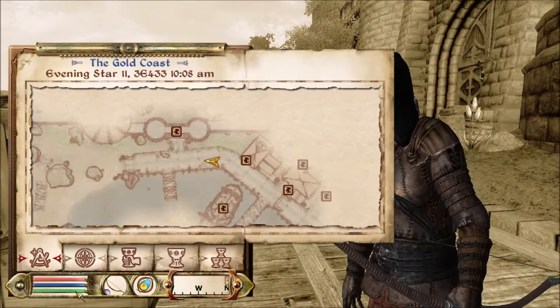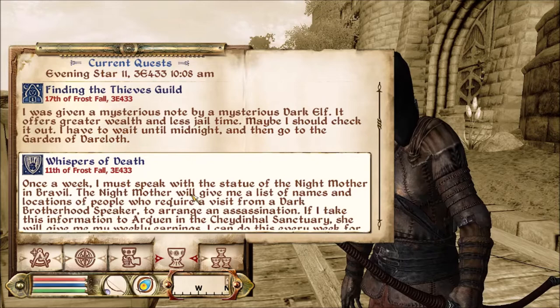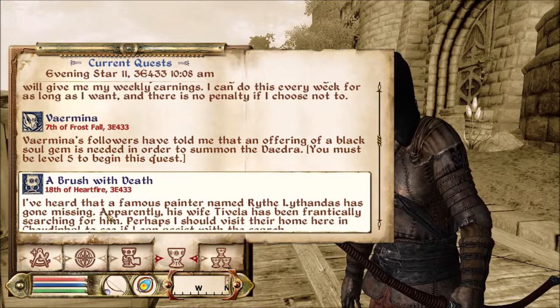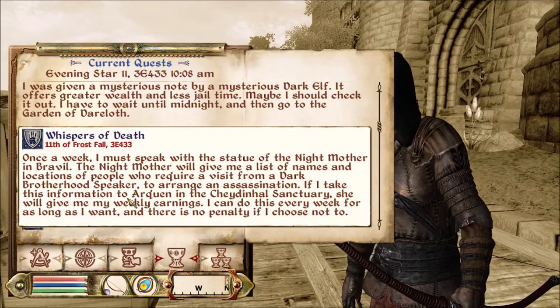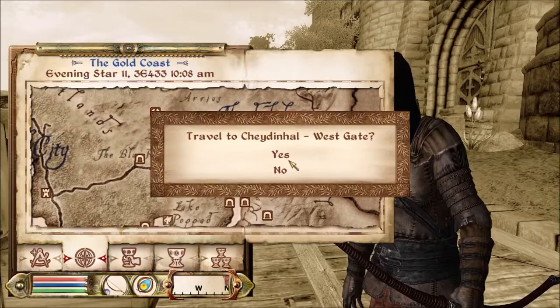So what do we have left? Wants me to contact Boris, seeking my roots, finding the Thieves Guild — yeah, we can do that someday. Level five Vermina — I need a black soul gem though. Brush with Death — I could go do that, that one's actually really fun. Brush with death is a lot more fun than going and meeting Boris. That's my theory. Let's go over to Chaden Hall and clean up the side quest mission today.